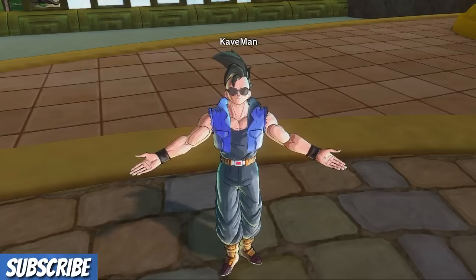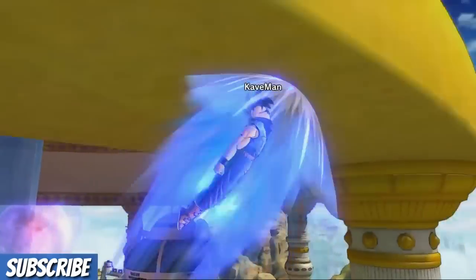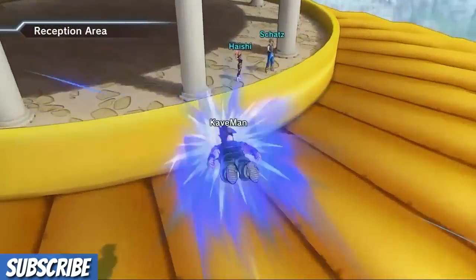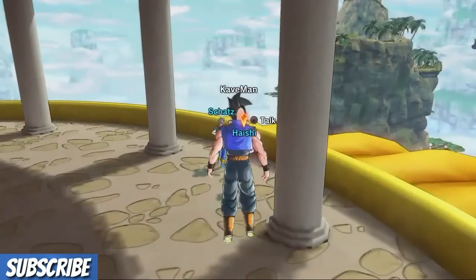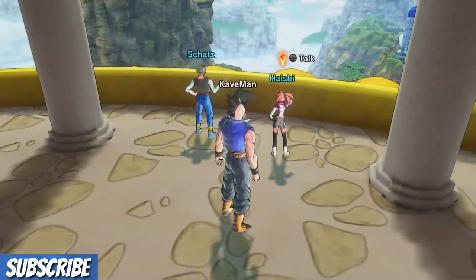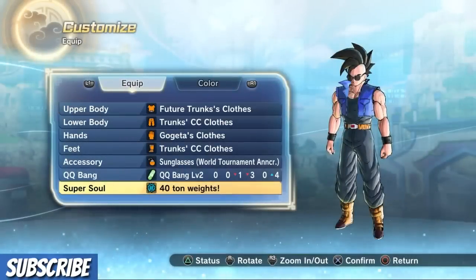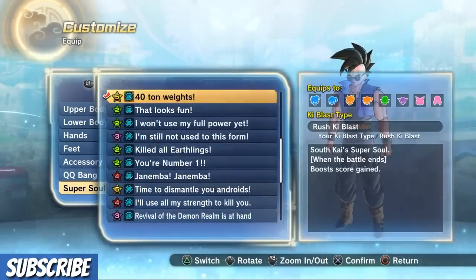For this method to work, you will need the super soul named '40 Ton Weights,' which doubles your XP at the end of every match or parallel quest. To get this super soul, you will need to come up to this tower after you've completed story mode and talk to these people — they will give you 40 Ton Weights. As you can see on the screen, it says '40 Ton Weights boosts the score after every match.'